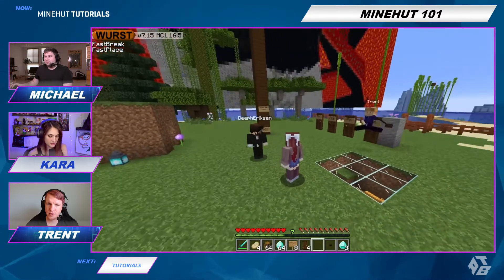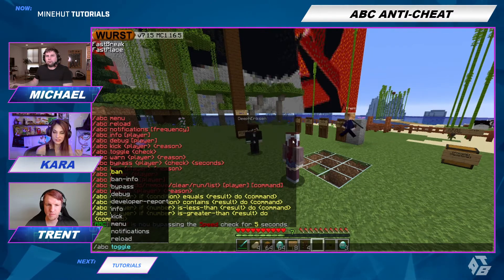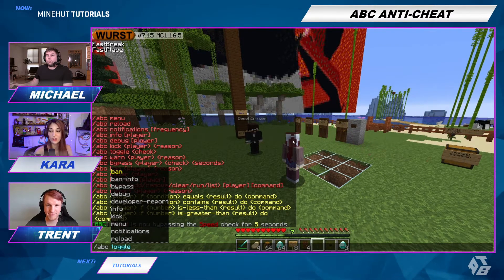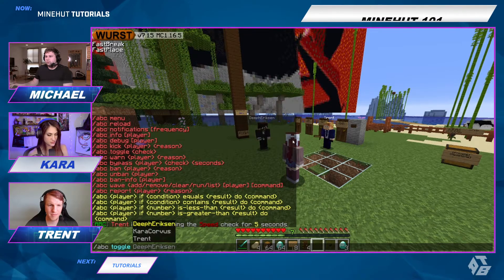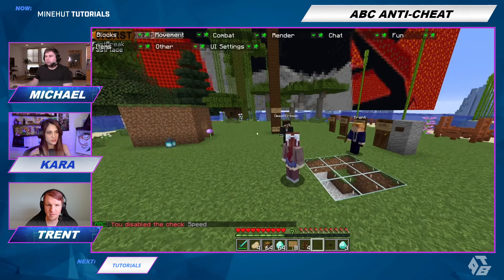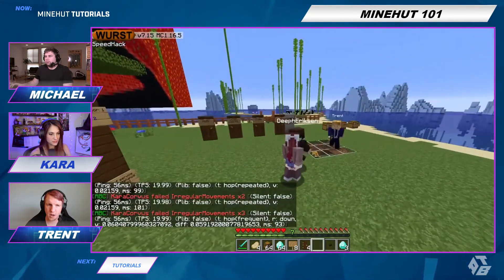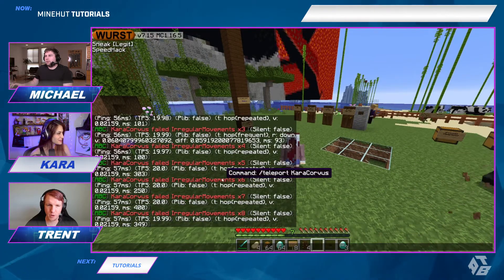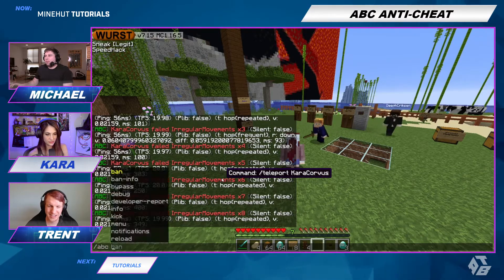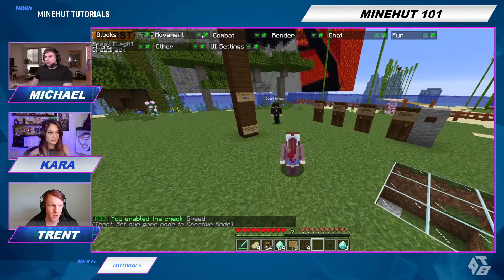I had to reduce false positives just to make sure it's not pulling people back too early. Have you ever been on a server and it kicks you for flying? That happens to me all the time. So if you wanted to give them a little more leeway, just in case something completely innocent happens, you could do that. But for now we'll do slash ABC toggle speed, so I disabled the speed check. For the most part, if you just don't want anybody hacking, all you have to do is install the plugin and that's it.